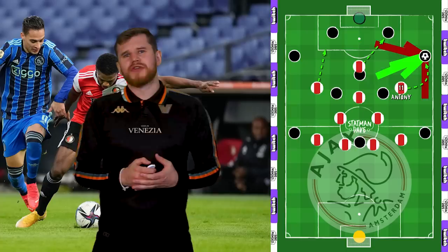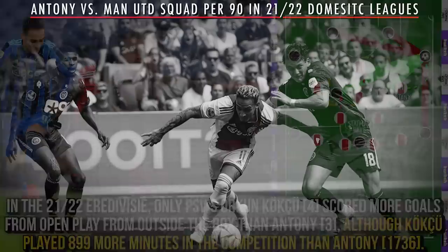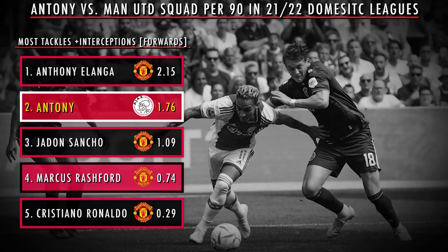What's more is that he does this with real aggression and tenacity. He won the ball through tackles and interceptions 1.8 times per 90 last season. In fact, compared to United's forwards per 90 in the 21-22 season, only Anthony Elanga won possession more times than Anthony. Although the Ajax man added a lot more shots to his side of the tally than anyone in a United shirt.